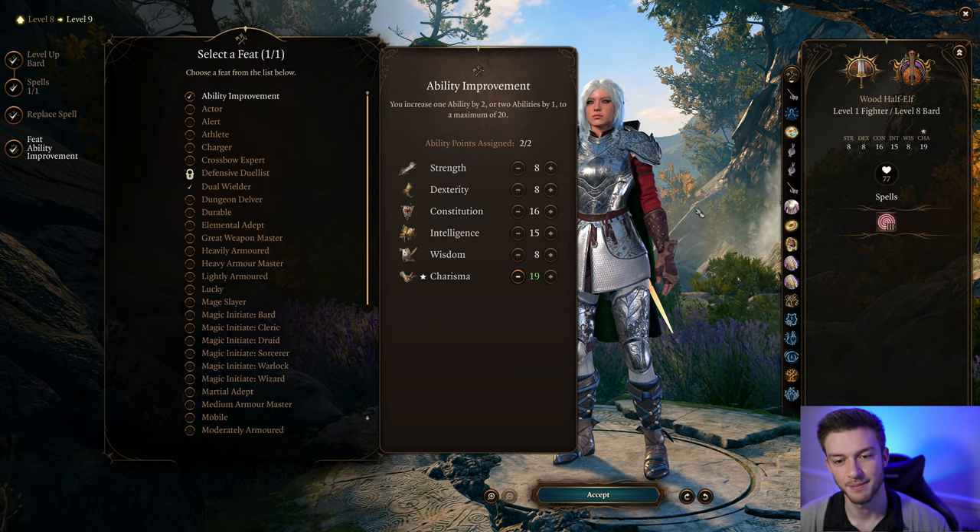At level 9 Bard, we get more spells at level 5. Obviously Hold Monster — as I mentioned, we want lots of control here. We can upcast this and it'll control two characters, or we can just do one. This can make some endgame fights very trivial. Hold Person can also be upcast to hold a bunch of people in place — it's a very underrated spell.